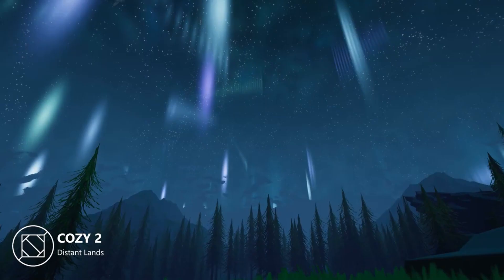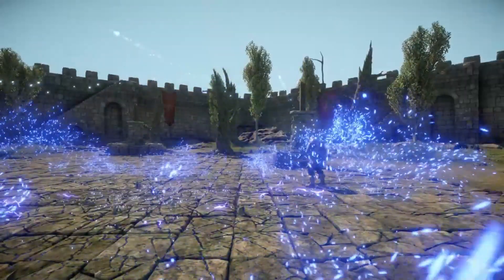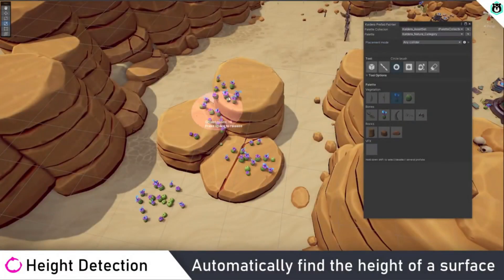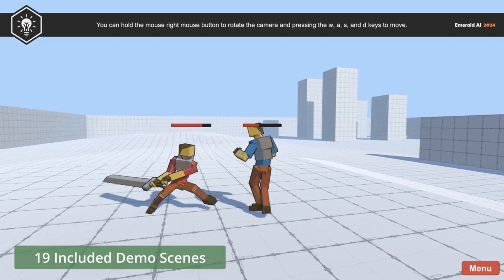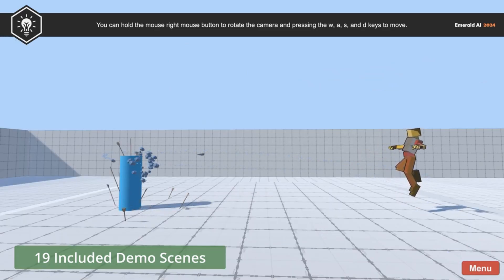As we begin the new year, I wanted to put together a list of all the brand new Unity assets I'm most excited for in 2024. These are a mix of free and paid, so there's a little bit of something for everyone. If you're watching this early, most of these are included in the new year sale and are half off. Links in description below. If you are watching this a little bit later, make sure to subscribe and get notified so I can tell you when it's on sale.